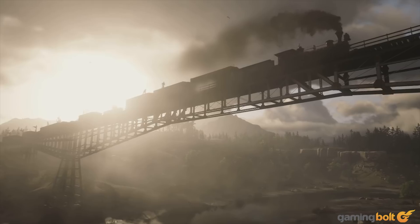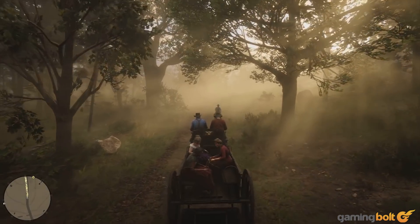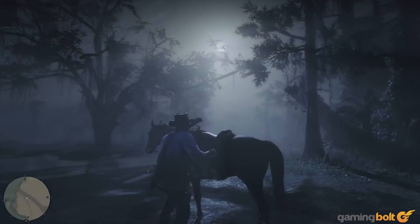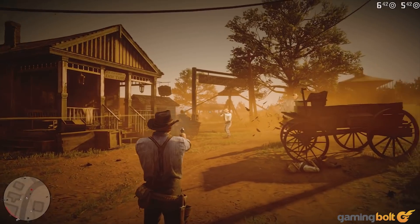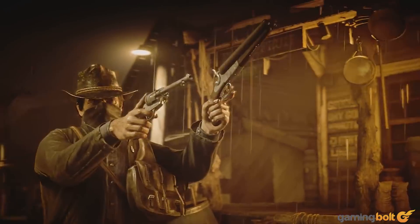Haze and volumetric lighting play an important role in generating atmosphere. At 44 seconds, we see dust motes reflect yellow lantern light in the foreground. At 1 minute 15 seconds, crepuscular rays combine with volumetric fog to create a distinct sense of early morning. Volumetric clouds also appear to be on the cards, as seen at 1 minute 30 seconds. The game utilizes a rather simple depth of field implementation, simply blurring the background, as seen at 1 minute 46 seconds. There is also limited use of per-object motion blur. At 2 minutes 19 seconds, the stagecoach horse's hooves blur while the rest of the scene remains stable. While neither depth of field nor motion blur is heavy-handed, they contribute to the general cinematic presentation of this game.